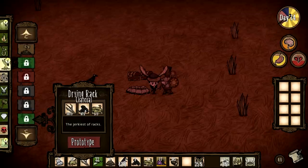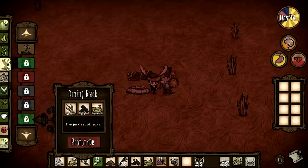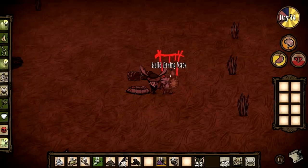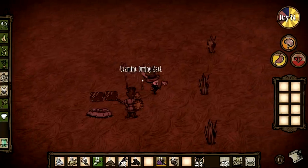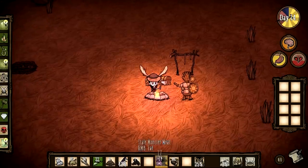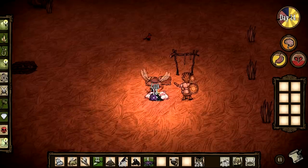and you get charcoal from burning trees with a torch, and three rope which you can refine from about three grass. So let's go ahead and make it, place it down, start the fire, and put monster meat on it because that's what I have.